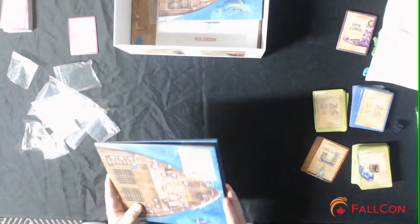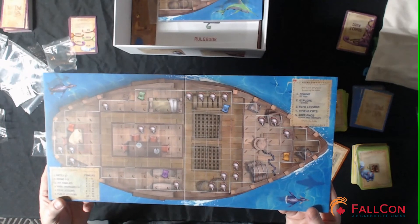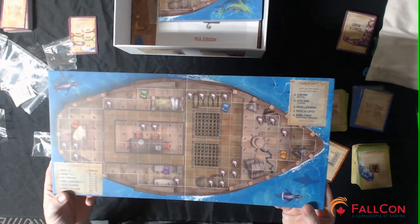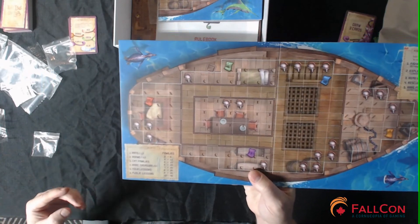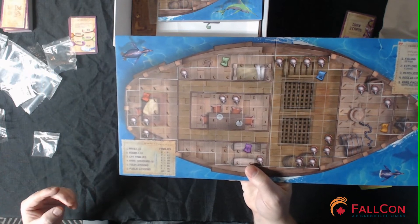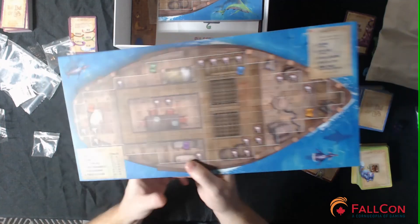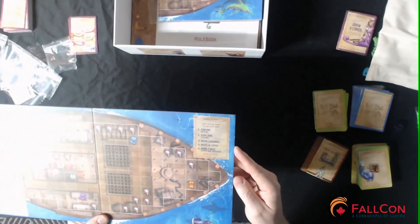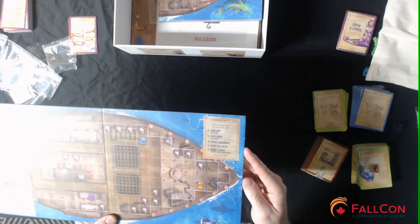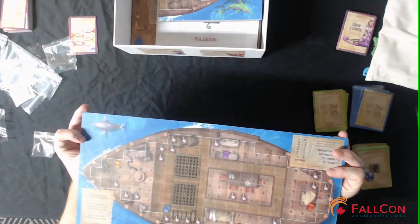Now let's get to the meat. We have a player board — there should be four of these. It looks like a boat with a very subtle grid and some artwork. The back of the board tells you how scoring works: rats are penalties, rooms are penalties, but families, rare treasures, public lessons, and how many families you have score points. It also shows what your round looks like: you go fishing, you explore, you read lessons, you rescue cats, and you have rare finds.